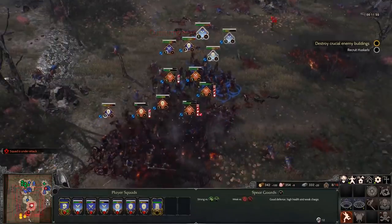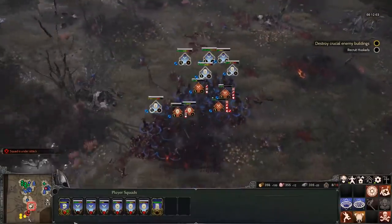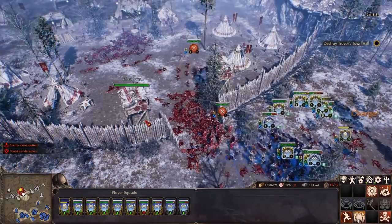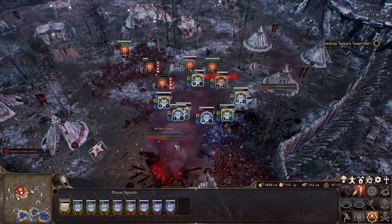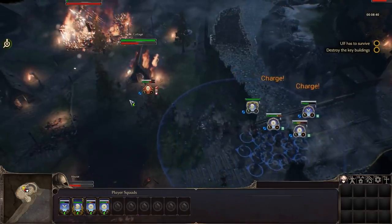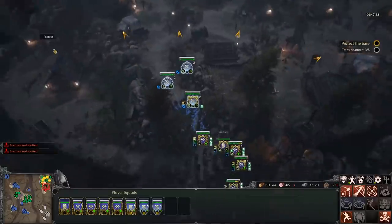I wasn't the biggest fan of how the core infantry warfare works, though. The three melee units are spearmen, shield-bearers, and axemen, which have a rock-paper-scissors relationship to one another. While it's possible to counter an enemy's army composition by building a lot of the unit that counters theirs, I found that engagements between well-balanced forces ultimately came down to luck. If I happened to have my spearmen in the center and my opponent had axemen there, I usually didn't have enough time to adjust between spotting the enemy and battle being joined. Archers and cavalry allow for much better in-the-moment decision-making, thankfully.